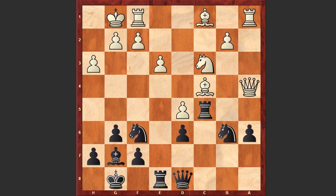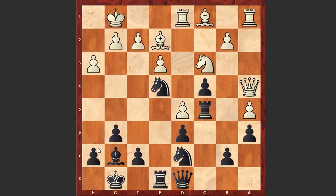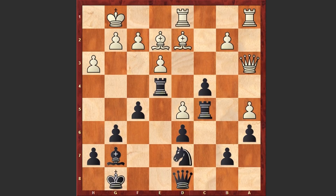Now comes Ne4 — black is opening up the bishop's diagonal. Later this bishop is going to play a very important role in the game. Rxe4, Bd2, f5, Qa3, Rb5 — a very risky move. Actually f4 could have led to quieter lines, but in the game we see Rb5. The pawn on b2 is now hanging.